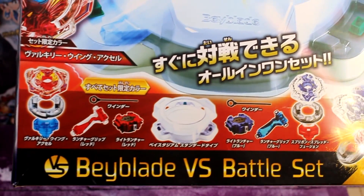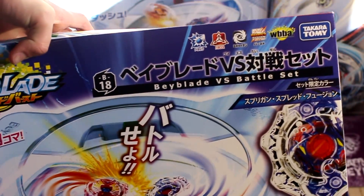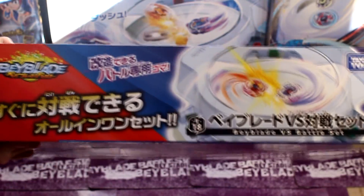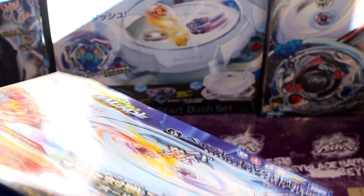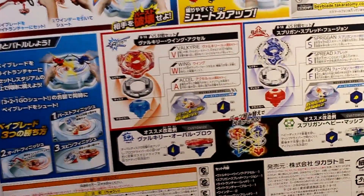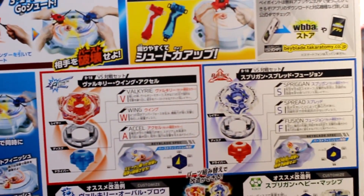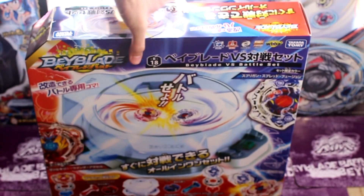Here is what it comes with and there's Spriggan and Valkyrie going at it. Very cool. Here is the left side of the box, here is the top of the box, and here is the other side of the box. Very nice. And also here is the bottom. Here is the back of the box — this is so hard to hold and see what I'm actually doing on the camera. There's Valkyrie stats and Spriggan stats.